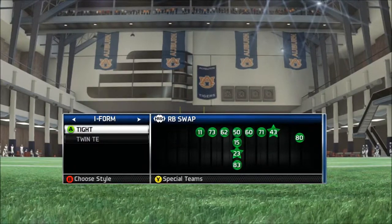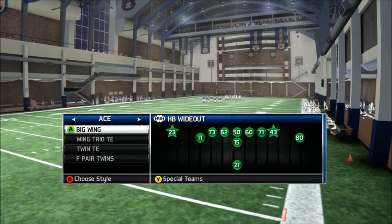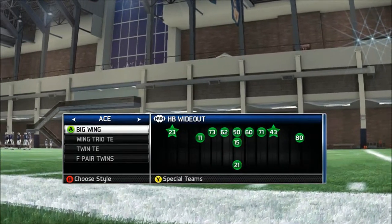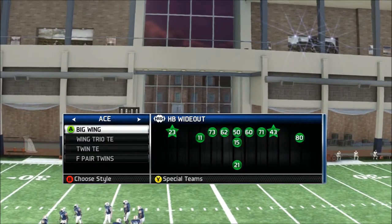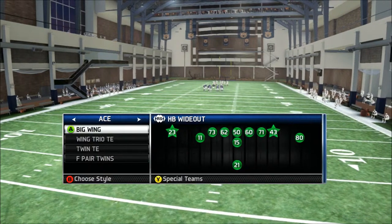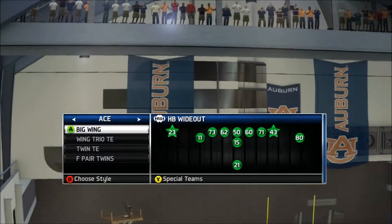Florida State's version of the multiple offense is more of a passing spread version. So if you like more of a passing spread, not necessarily the running version, you can get into this multiple style offense. If you like more of a run-heavy pro-style type of offense, LSU would be the multiple playbook you want to use. They have a lot of I-formation — if you love the I-formation, LSU is your team. They run a more pro-style version but still have multiple ways to attack defenses.